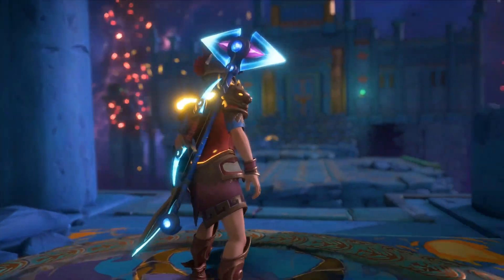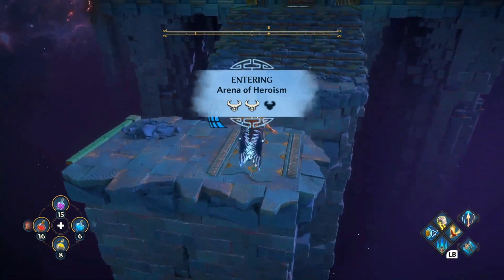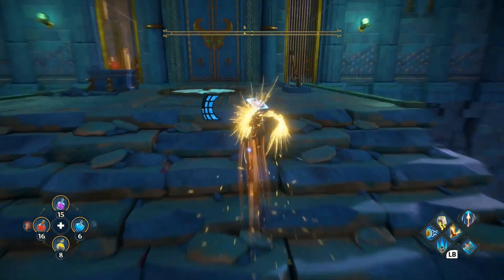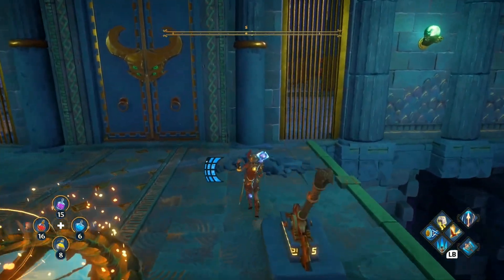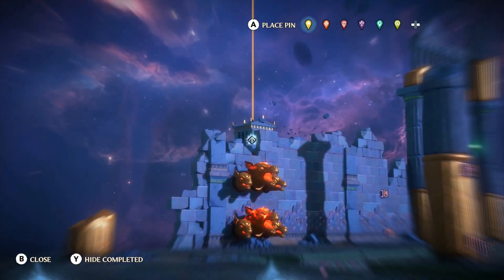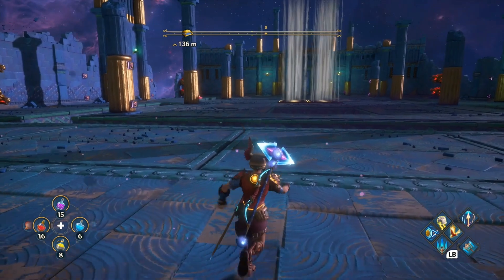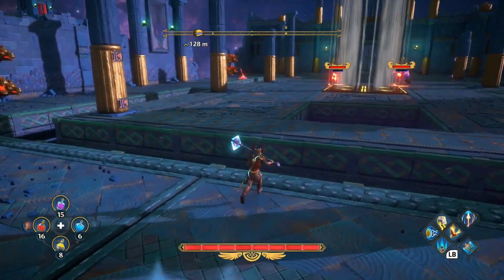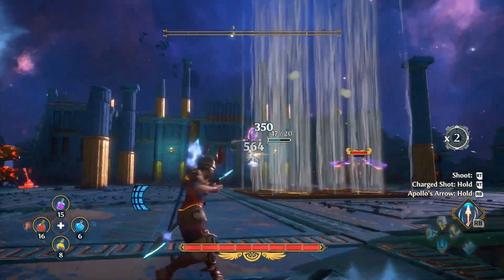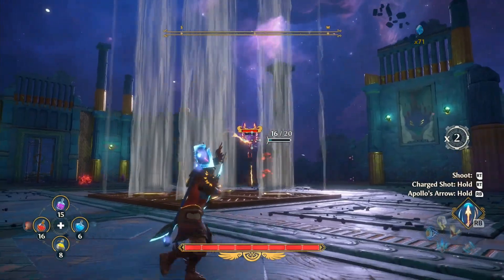Once you jump in, you're gonna be tasked with this. Don't die like I have multiple times trying to jump from these. After that you will be met with a checkpoint. The chest is located over there, which will have the molten fragment. To get it, you actually need to go up and battle these creatures.